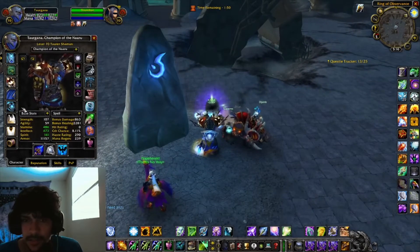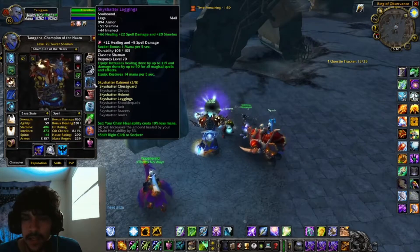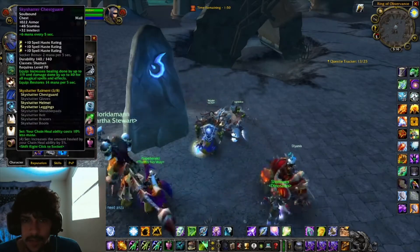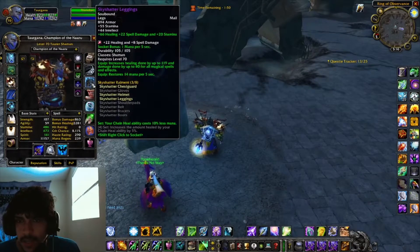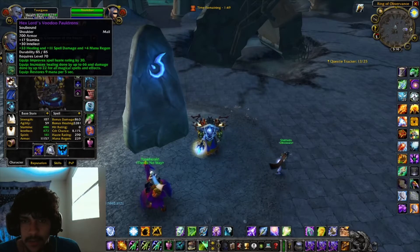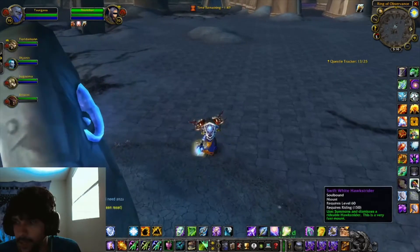Let me know guys — is the best just to go straight spell haste gems? In this one I have the 22 healing gem, but I think the best is just haste since with the Sky Shatter gear you lose the haste from the chest piece I used to have, and I'm gonna lose the shoulder haste too, so I should replace that with a gem.